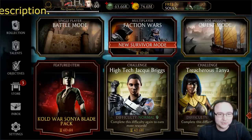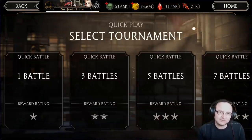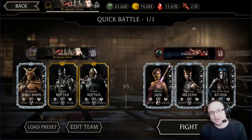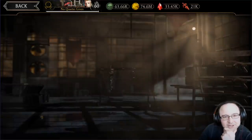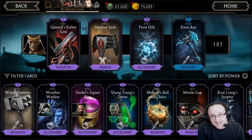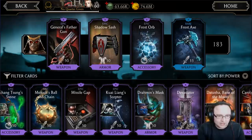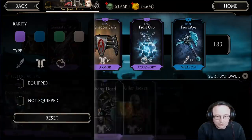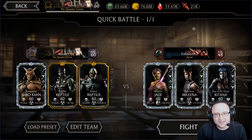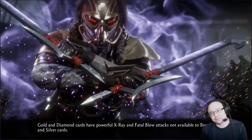The point of the video is to check what happens if I equip two items both giving 50% block breaker chance, and also to check how equipment that reduces block breaker chance works. I'll play Shao Kahn — I've already prepared his equipment: the General's Father Gun for 50% unblockable chance on basic attacks, and the Frost Axe for another 50% unblockable chance on basic attacks. I also have the Saddle Sash but I'll remove it for now and replace it with the Living Dead so Shao Kahn can survive as long as possible.